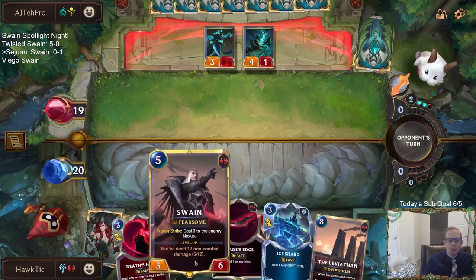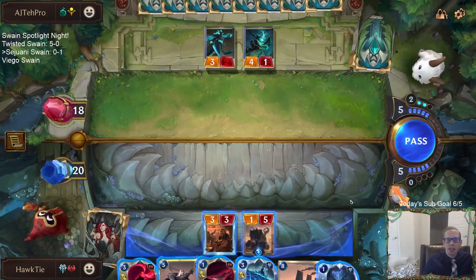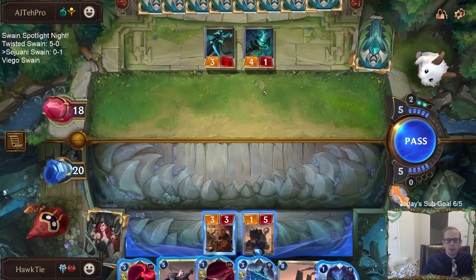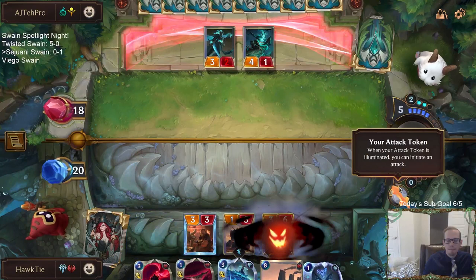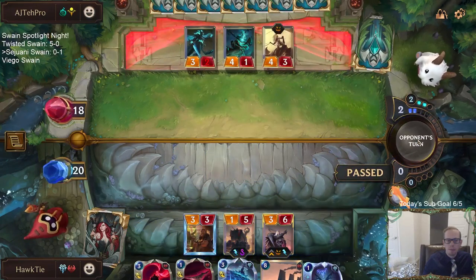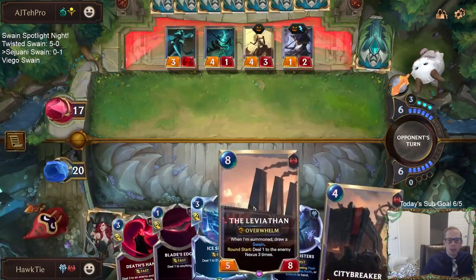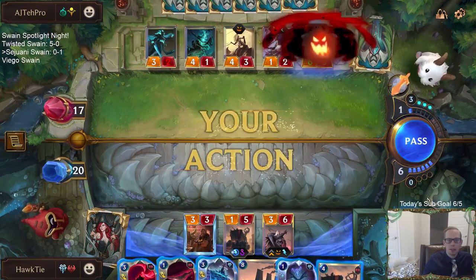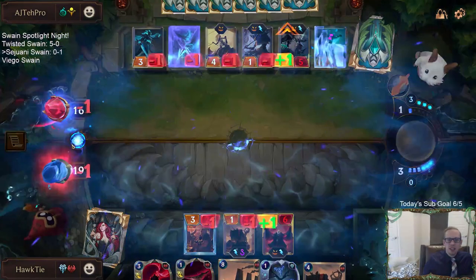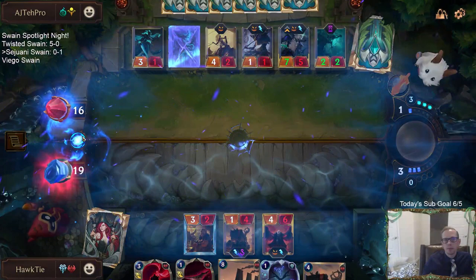We get a City Breaker — break the city! I was hoping that would scare them from attacking, and that was exactly what I was hoping. Six, seven, eight, nine, ten, eleven, twelve. The Ice Shard will level up Swain. So that doesn't stun anything — doesn't necessarily look like the best play.